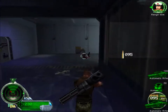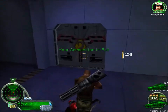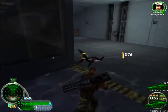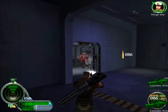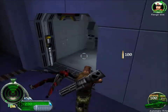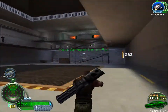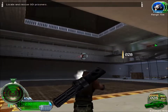These guys aren't really dropping a lot of armor. Lining them up. New secondary mission objective — really? Locate and rescue GDI prisoners.